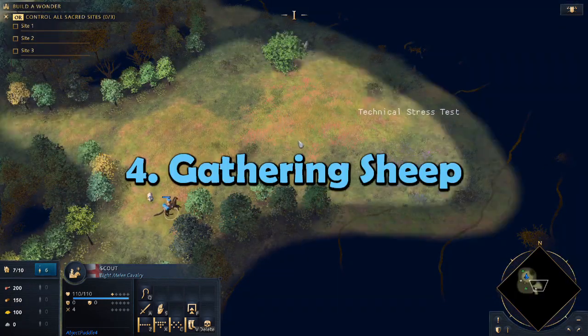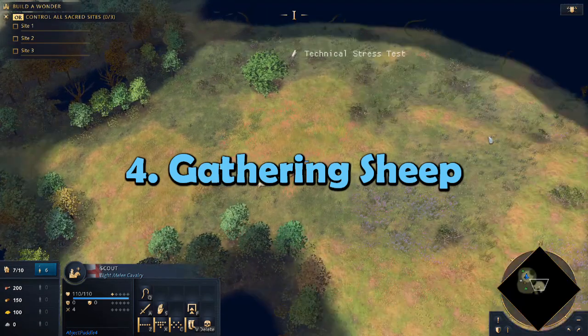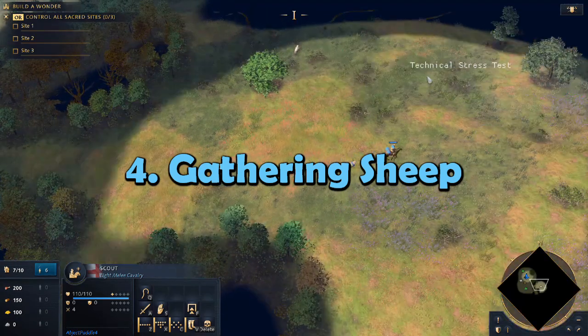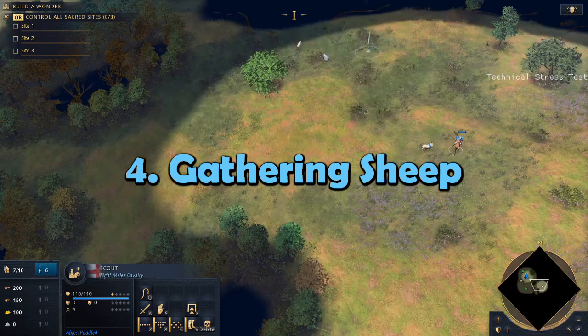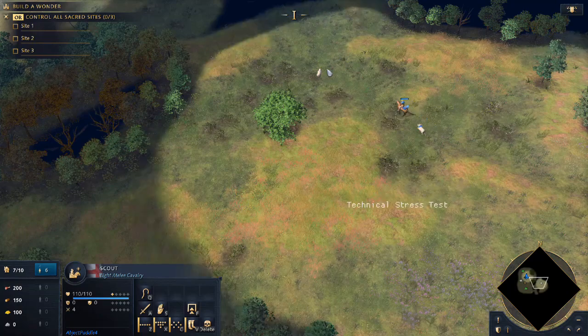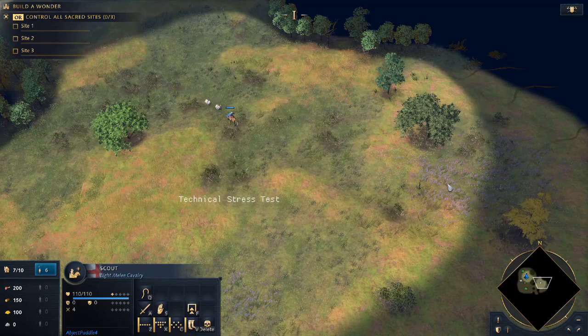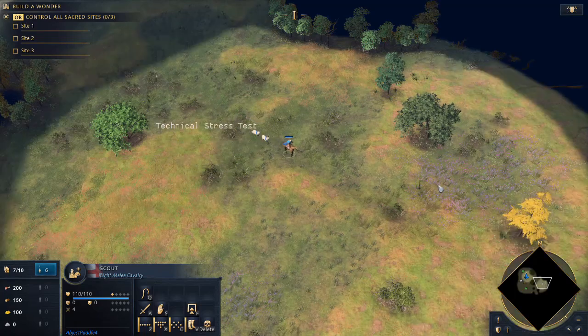Sheep are a solid and safe food source, gathering 14% faster than berries but 9% slower than deer. However, the radius to gain control of sheep is lower than the vision radius of a scout, and sheep will not appear through the fog of war. If you queue up your scout to explore and stop paying attention, you will miss out on a significant amount of sheep. Just look at your scout occasionally and reroute as needed to pass closer to the unclaimed sheep within his vision.